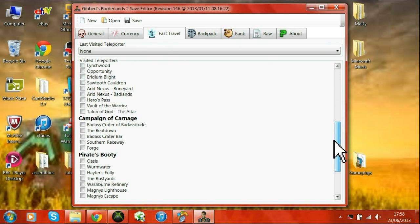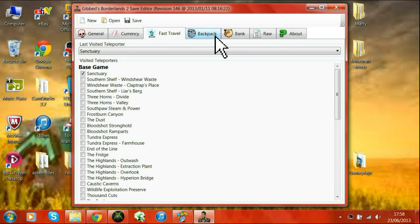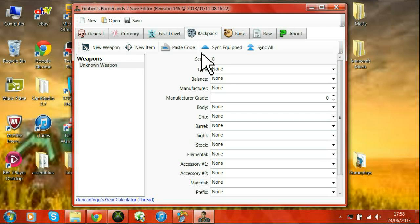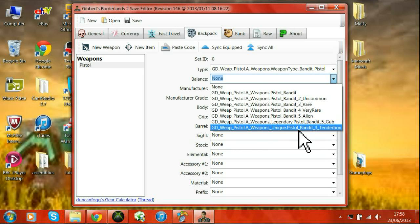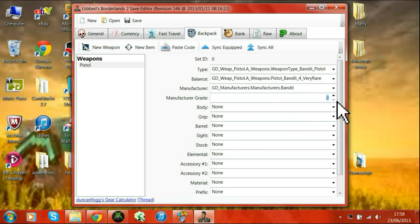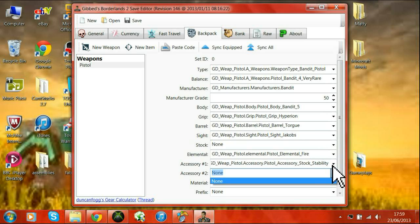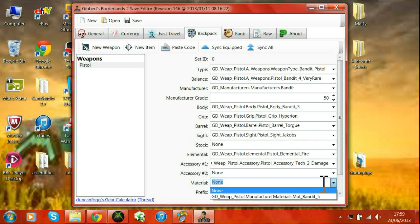Fast travel — you can tick any you want, but if you haven't actually found any of these then they won't actually appear in the game. In the backpacks you can just create weapons or paste code weapons, but I'm just going to quickly create a random weapon which won't be very good. Just choose any of these, it doesn't really matter. The parts of the weapon you do choose will affect the power and things, so I'm just quickly going through it just to show you.